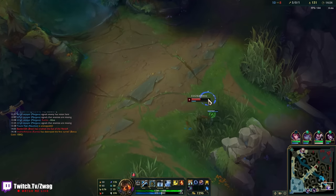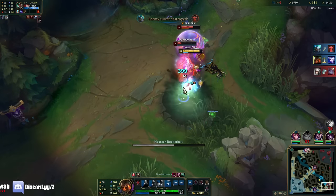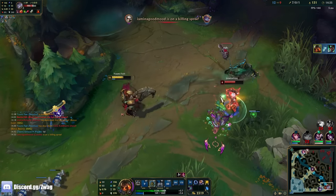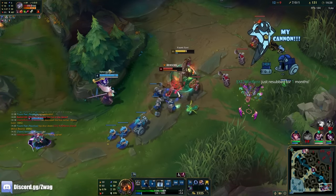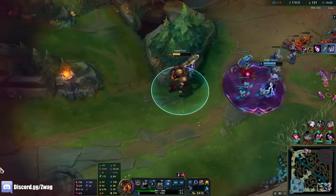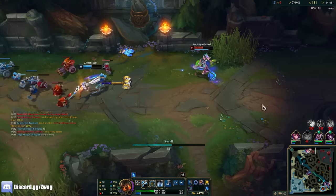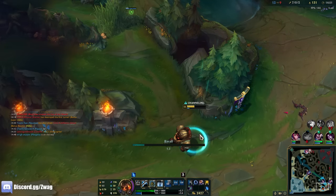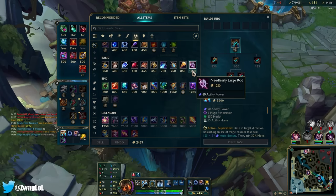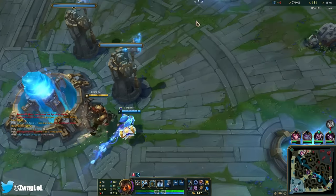You don't have to run Electrocute — you can run Aftershock and then be really tanky and still build full AP. She's pretty low — see you later. I could kill her too. And there we have it. I just need Camille. Well, I could go Shadowflame or Lich Bane — there's a bunch of different items I could build. Hourglass and Lich Bane are really good on him.